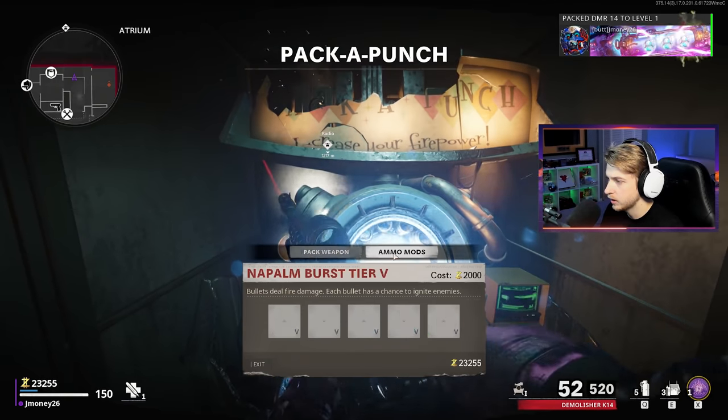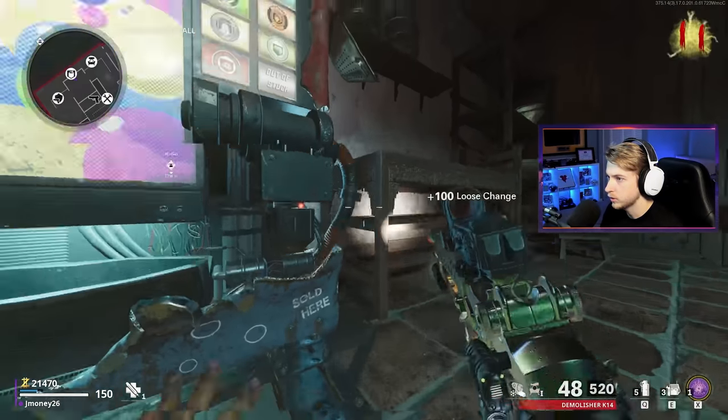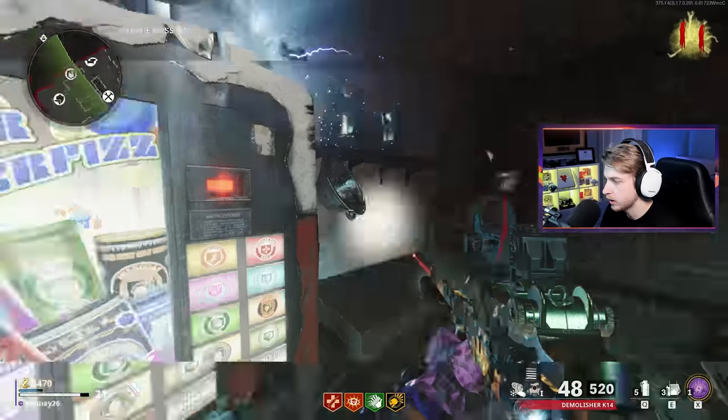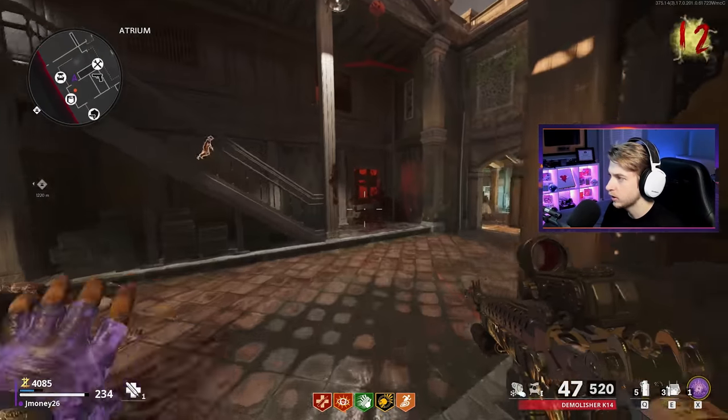Grabbing jug, depth perception, speed cola, dead shot, and we're also going to get stamina up. Now we're going back to Kernels. Now we're cooking with this thing - we should be safe in here. Knock on wood though, everybody knock on wood right now.